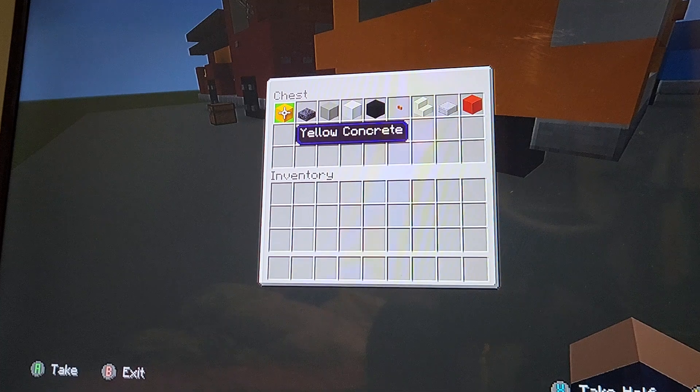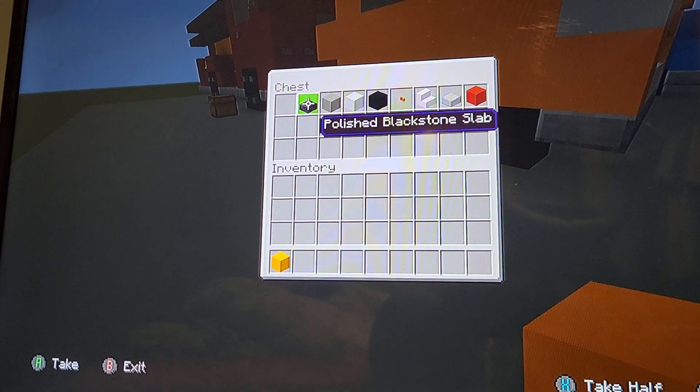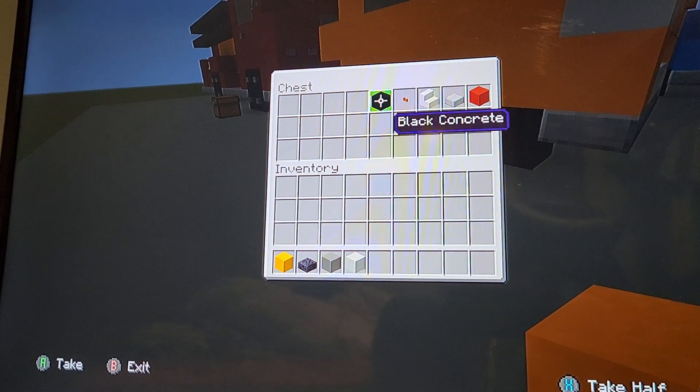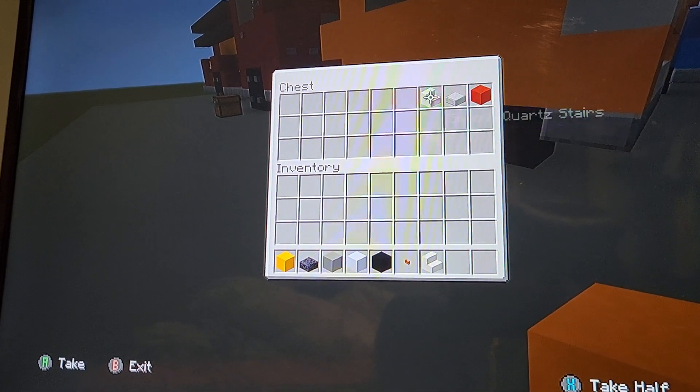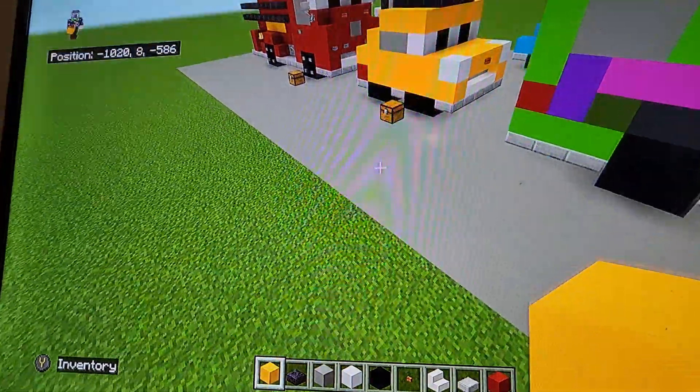So for materials you only need a few things: yellow concrete, polished black stone slab, light gray, white and black concrete, acacia buttons, smooth quartz stairs, smooth stone slab, and red concrete. Once you have all that we can begin.